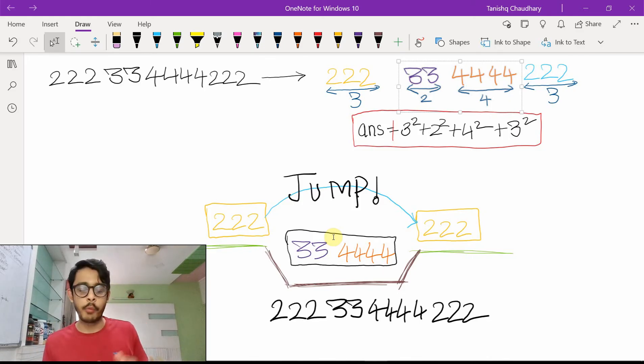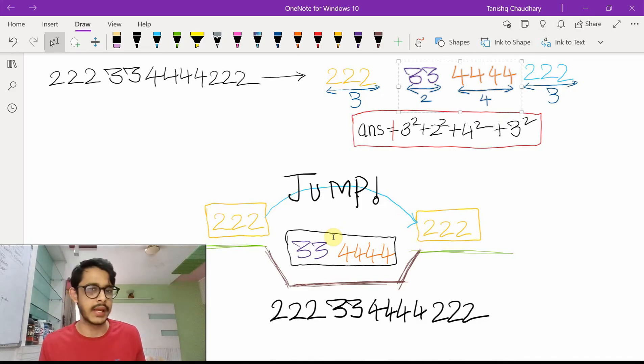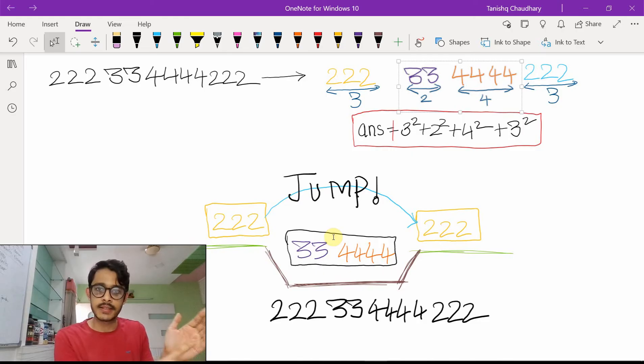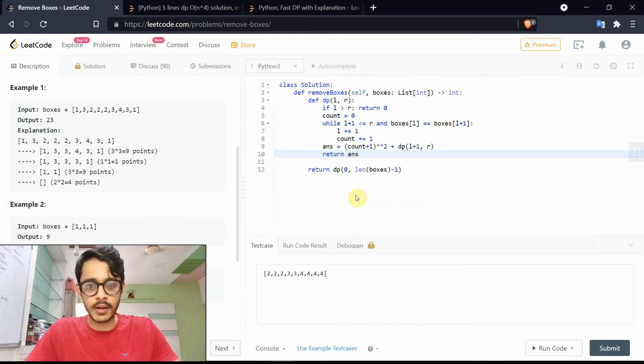Two things to handle the jump: first, we need a valid landing point — we can only jump to another box of the same color as our starting point. So starting at a two, we look for another two somewhere ahead. Once we find a landing point, we continue the count not from zero but from where we left it — three twos here, jump, and continue from four, five, six. We'll handle what's left in the middle very soon.